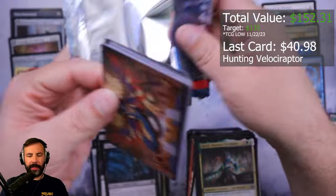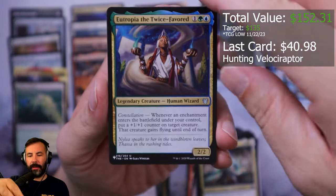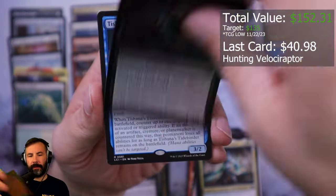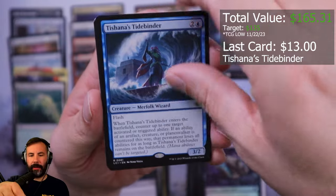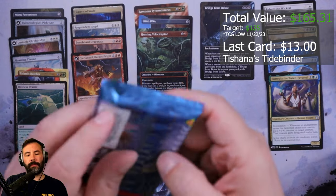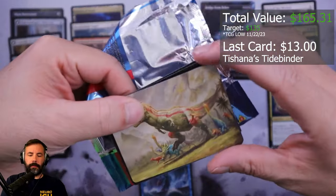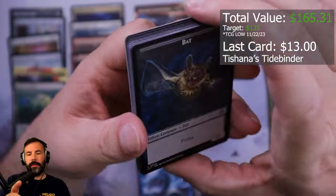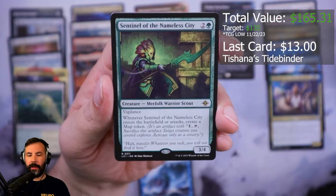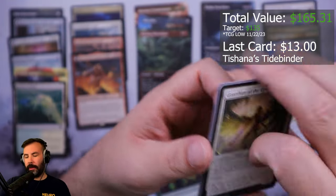Give me a special guest — I've got a lot of list cards. List — Eutropia the Twice-Favored. Tishana's Tidebinder. Visage of the Dead, Isquint again. We got Galta art once more. Royal Council of Eclos, Sentinel of the Nameless City, Dauntless Dismantler.